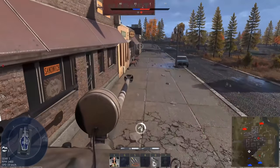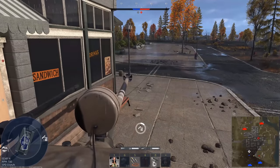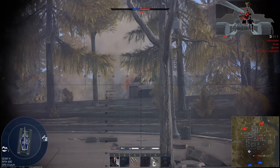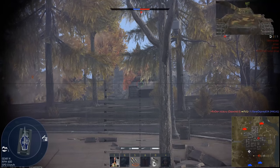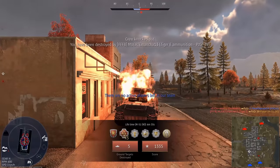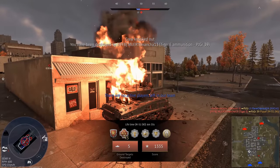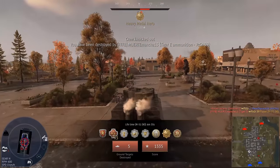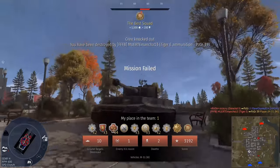I don't understand how my team is losing against a bunch of Tiger players that aren't that good. I do have 10 kills though — that's pretty nice. I'm no longer trying to take the enemy cap. My objective now is to survive. I tried so hard, but my team is just the worst.